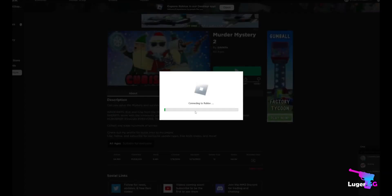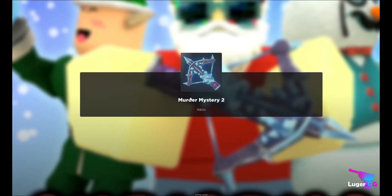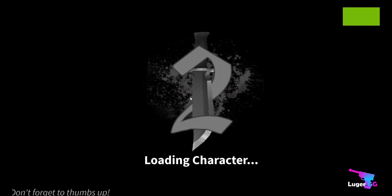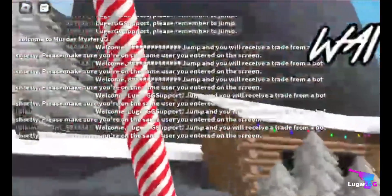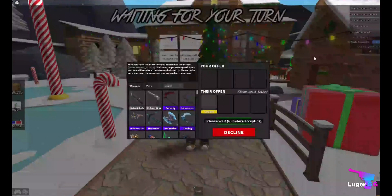Once you've done this, you should be able to join the private server and claim your items. The bot will call out your username in the chat. After the bot has called out your username, start jumping and make sure trades are enabled.